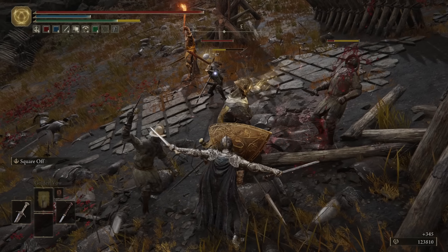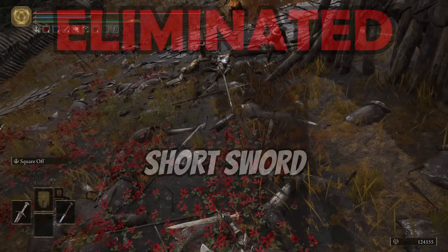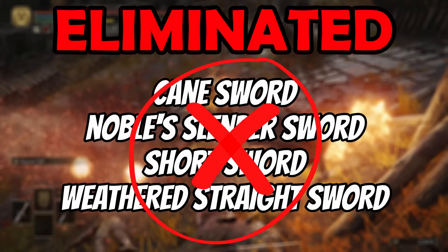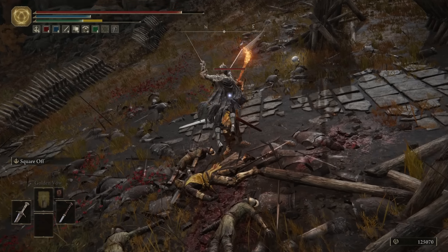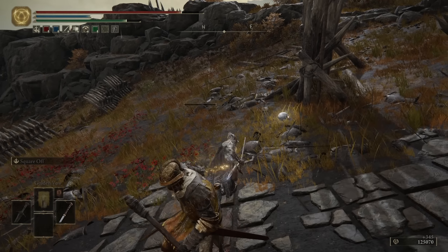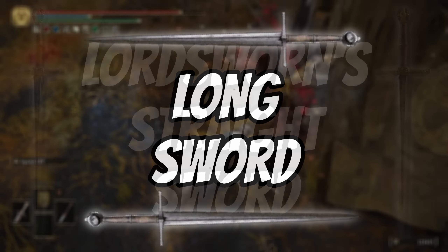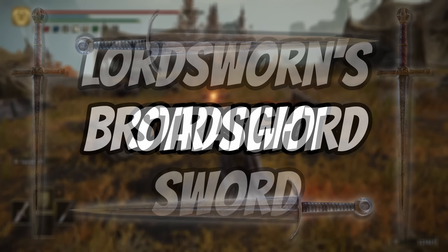So straight away we can eliminate all of the following: the short sword, the weathered straight sword, the noble's slender sword, and the cane sword. All four of these are just worse versions of the remaining three that we'll review now. And that leaves us with the long sword, the lord swain's straight sword, and the broad sword.